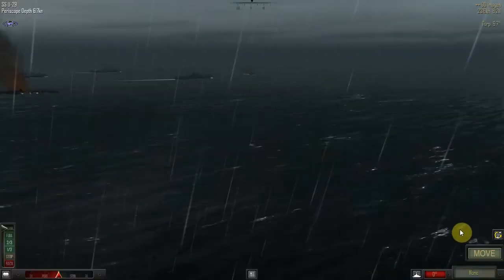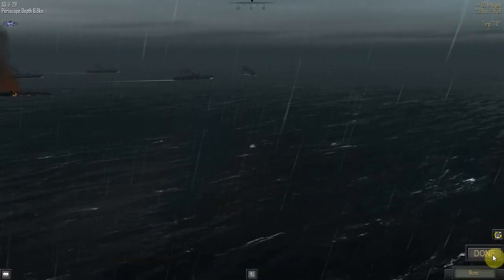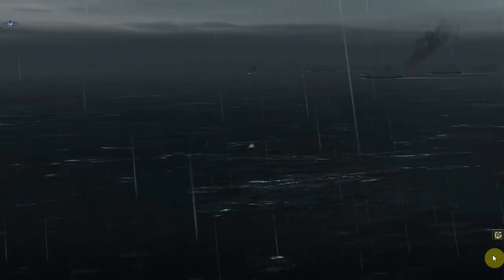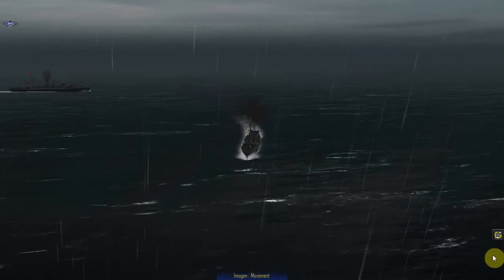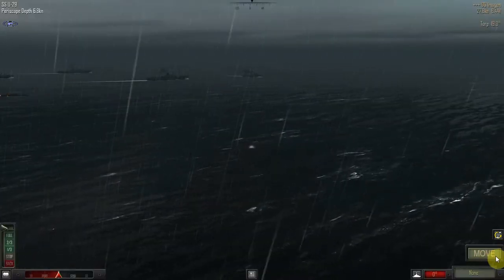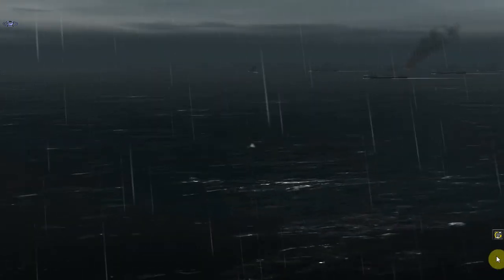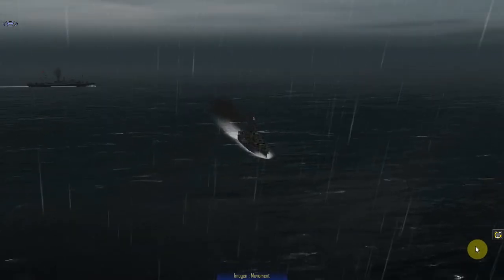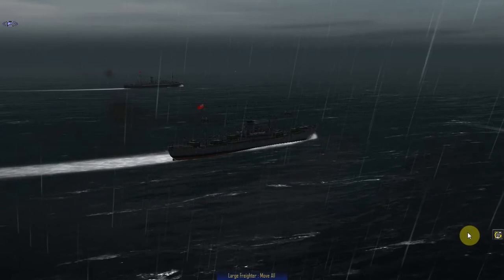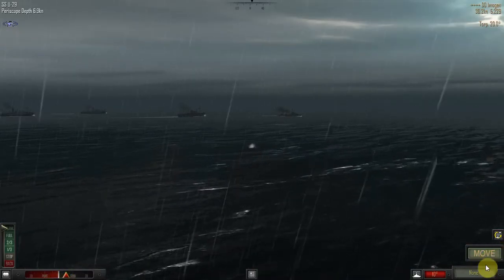My submarine is very slow at 6.7 knots — they'll use their engines to get up to 30 knots to reach me very quickly, which is nice of them. Can you imagine how long this would take if we were both going 6.7 knots? We'd be here for the rest of the war. I'll hold fire on the torpedoes — not at these sorts of ranges. One turn and all your calculations are off, especially at 30 knots.